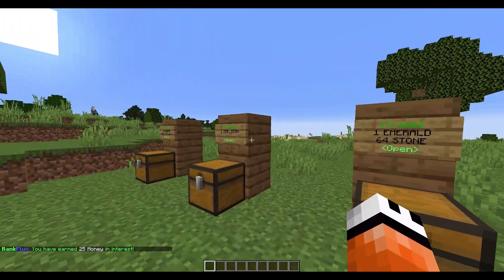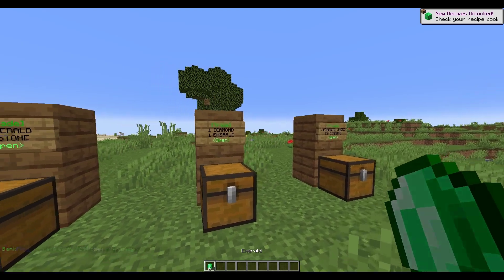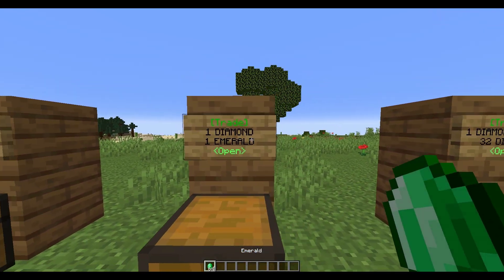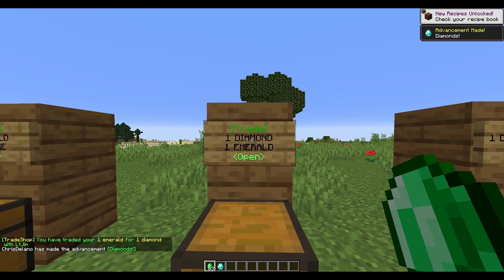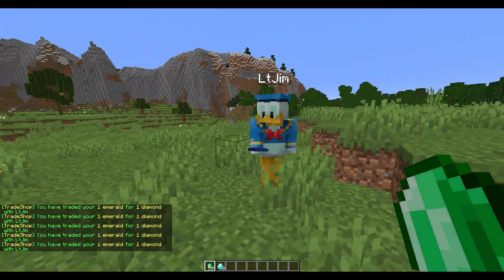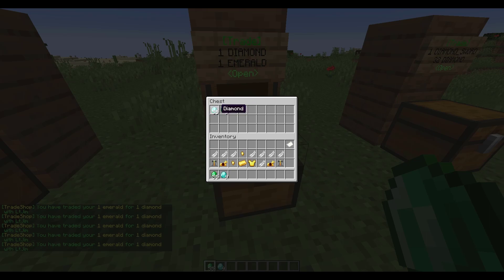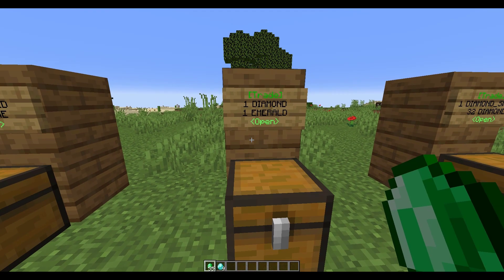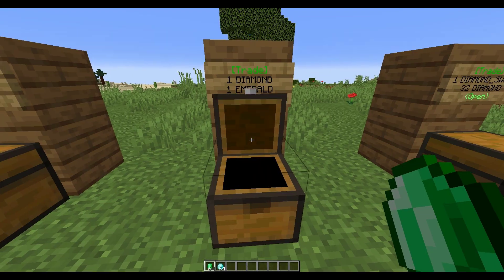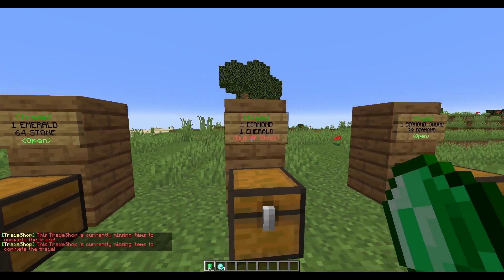You can use signs or commands to create these. As an example, I'm going to grab some emeralds and go to a trade I made earlier. My other account wants one diamond for one emerald, so if I right-click it, you'll see a message in chat: I've traded one emerald for one diamond with LT Jim. I can look in his chest and see he has 55 diamonds left and nine emeralds. You need to fill these chests with items you want to trade — if I remove everything, it goes out of stock and says it's missing items, so I can no longer trade with it.